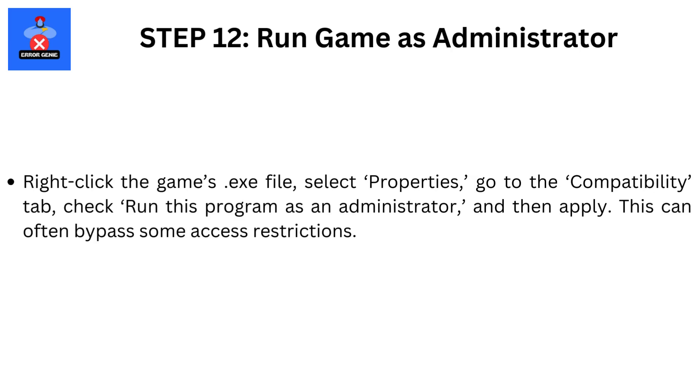Step 12: Run the game as Administrator. Right-click the game's .exe file, select Properties, go to the Compatibility tab, check "Run this Program as an Administrator," and then Apply. This can often bypass some access restrictions.